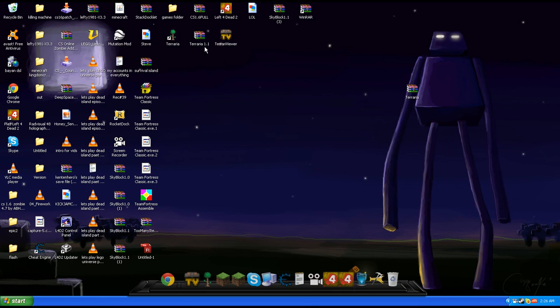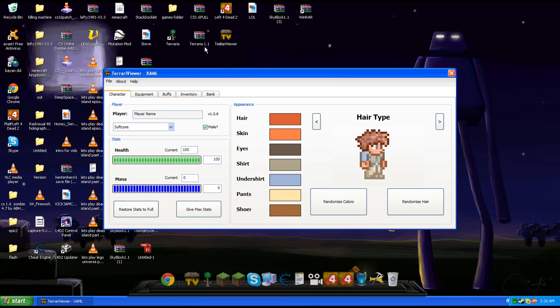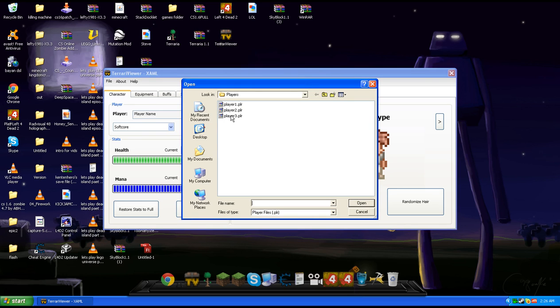For some people who didn't see the video, this is a start thing — I'll teach you how to use it. You go to File, you go to Open, then I pick a player. Player 2 is my player.